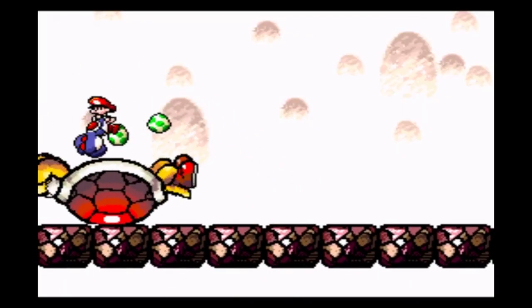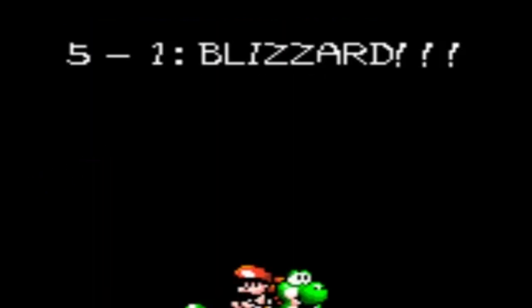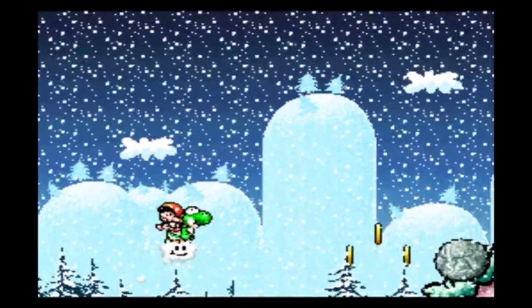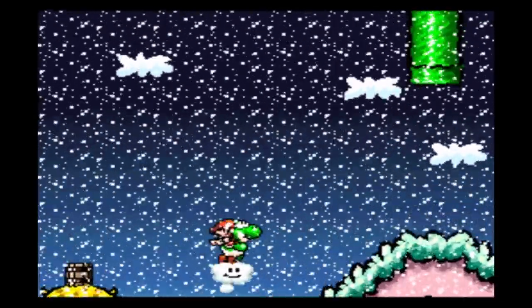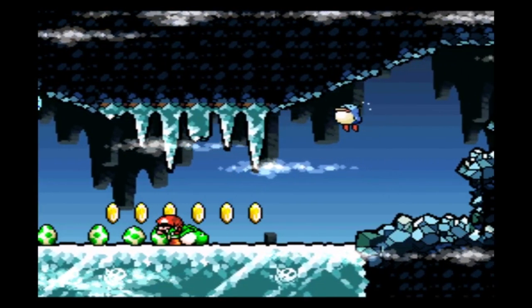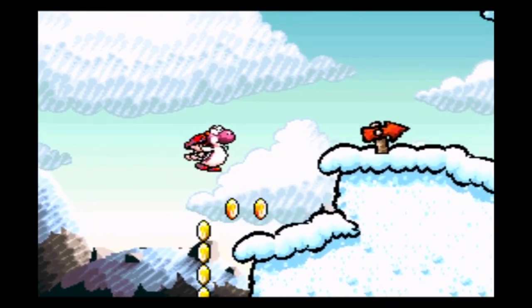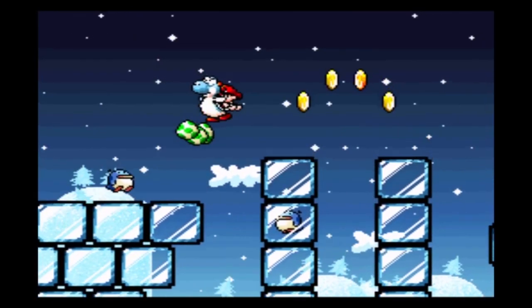We defeat Hookbill the Koopa and World 5, here we go. First level is 5-1, and that Blizzard won't bother us because we can borrow Lakitu's clouds and dodge any problematic coin. When we play through World 5, we will learn mainly two things. One, that penguins are Yoshi's best friend. They can help us get under coins in 5-1, we can jump off them at the beginning of 5-2 to avoid coins, use a penguin to kill another penguin at the end of 5-2, and spit and bounce off a last penguin in 5-3.